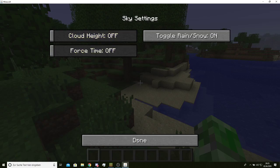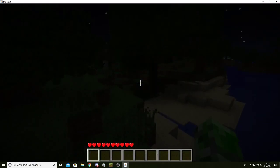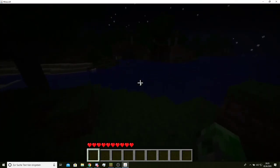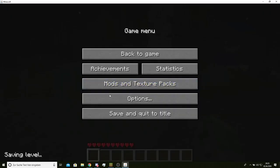Key Binds and Sky Settings. Force Time — you can force the time. Does it spawn mobs? I haven't tested that out, but I think it doesn't — it's just visual. Field of View — you can change it to 70, like the normal setting.